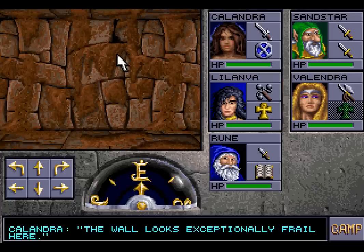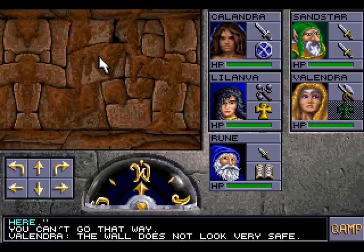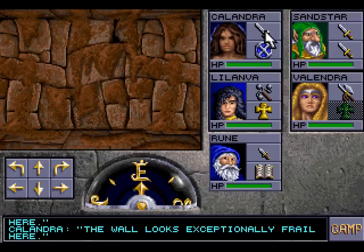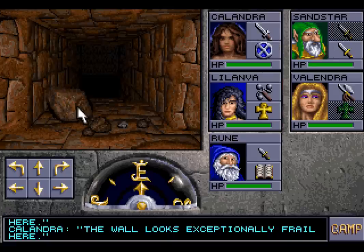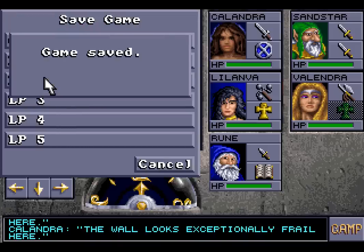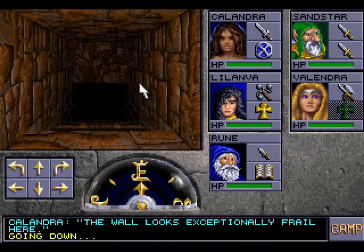The wall looks exceptionally frail here. We can't go that way, but maybe there is a switch of some variety that we could press to get through. We have to hit it maybe? Aha! If we hit it, we have revealed a way forward — to stairs that lead down. We're going to save because you never know what might be down these stairs. Probably death. But let's give it our best and have a look. Going down.